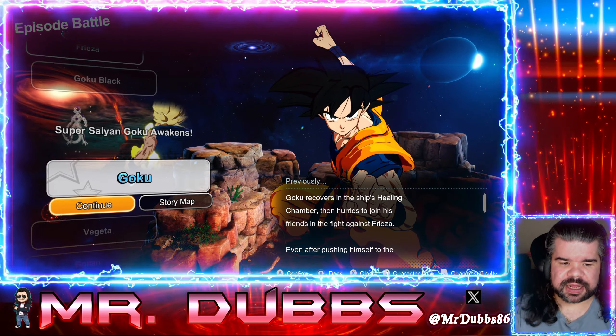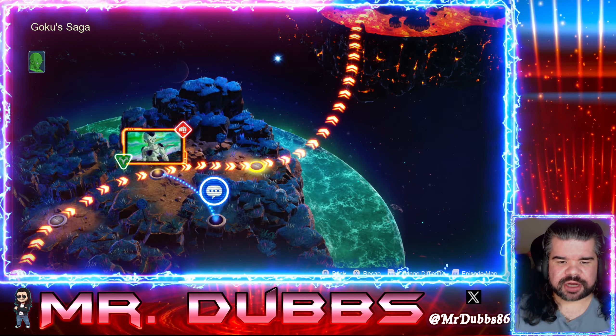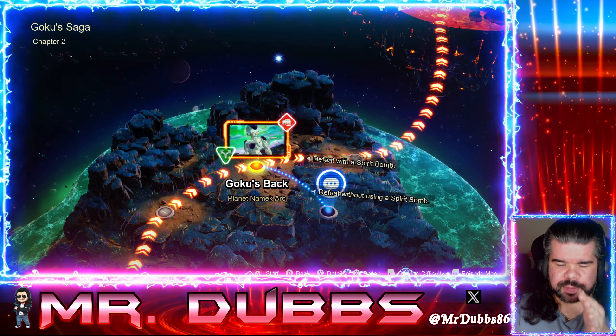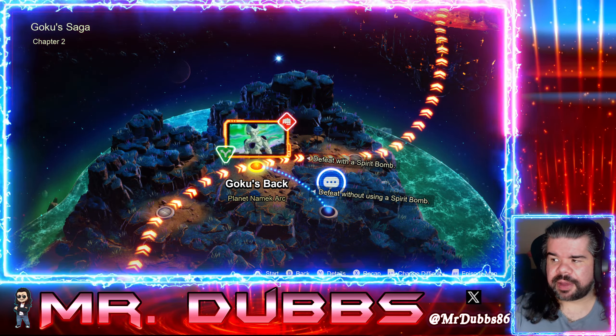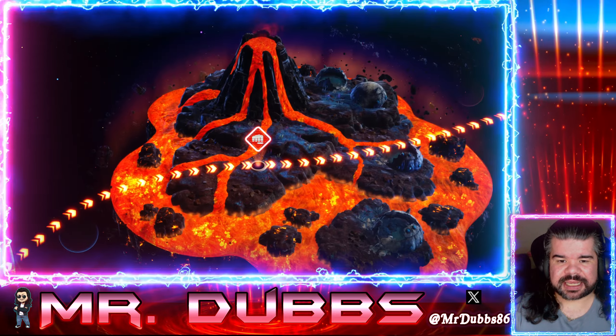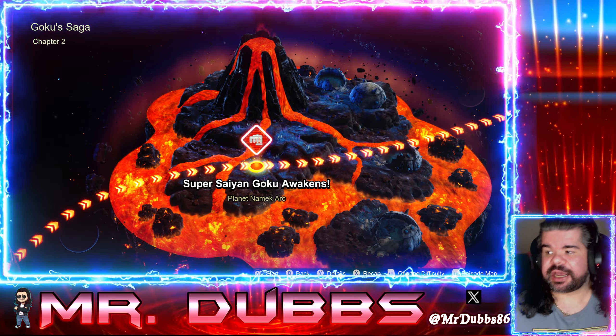If you've already beaten it and you already own that item, it's going to give you the Zenny instead — and this one costs 300,000. I tried it with the Spirit Bomb vs. Frieza fight: when you first beat it you get two character costumes, but the second time I got nothing. However, the Super Saiyan fight is a super quick fight, so let's go into that one.